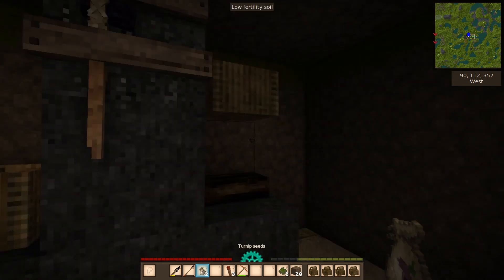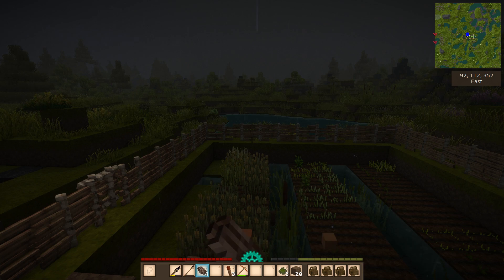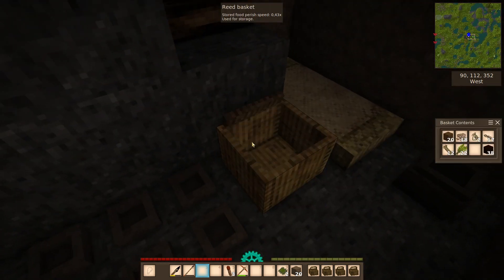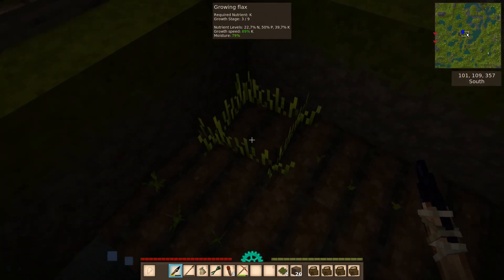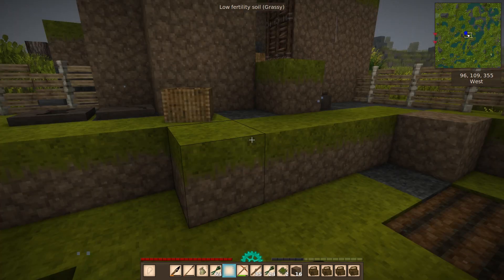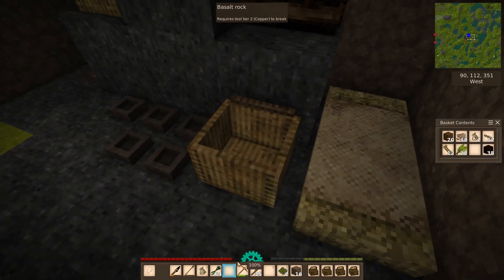I'm a bit stuck because of the lack of that one single copper thing. So I was considering - let me first get more. I want one basket more, I need more storage. So let me get that first. I got a lot - a stack, and then enough to make a basket. So let's put things a bit in a better place.